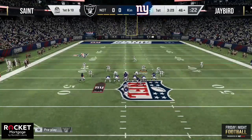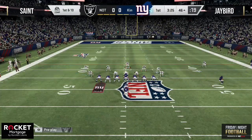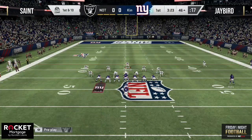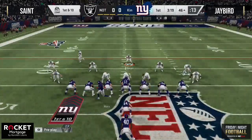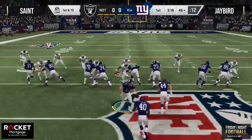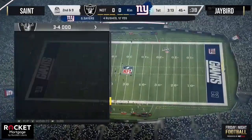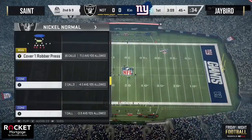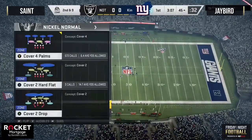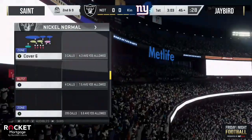Let's get right to it — let's kick off Friday Night Football number 36, sponsored by our new friends over at Rocket Mortgage. We've got our Rocket Mortgage Blitz Cash, and this game adds a little more weight with that Blitz Cash. It is Jay Bird taking on last week's champion Saint, and this is a matchup — Jay Bird is hungry to get that $1,000, and he was thrilled to see the draw.